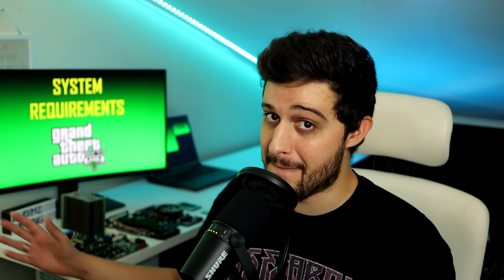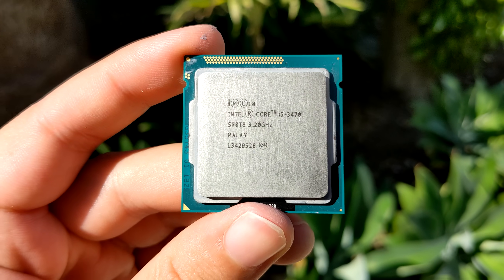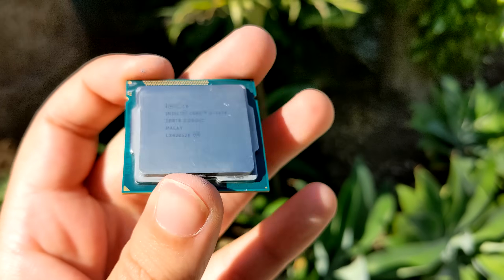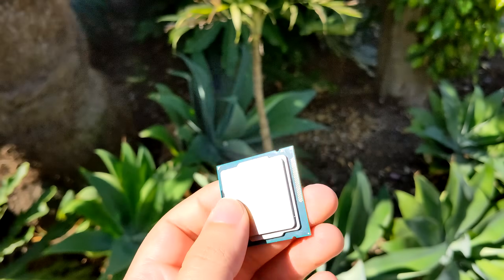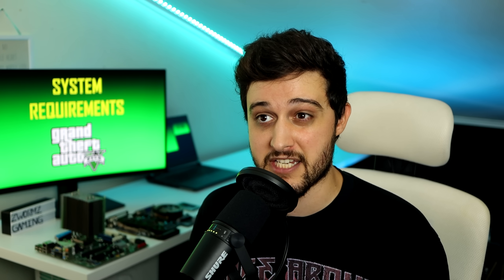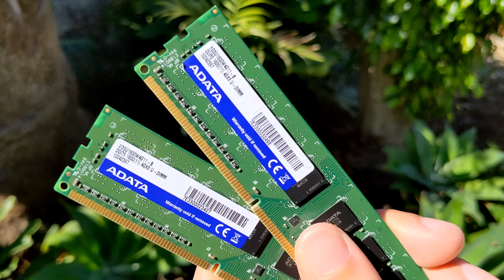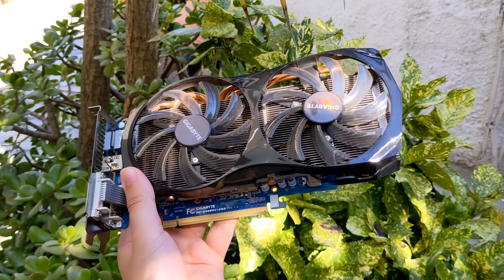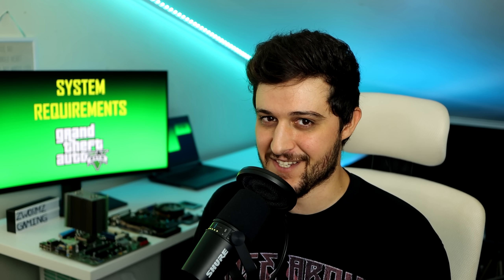Let's take a look at the recommended specs now. The recommended CPU is an Intel Core i5-3470, which I just bought for 12 euros for this video. It's a quad-core with 4 threads, just like the Core 2 Quad, but much faster. It's from the Ivy Bridge architecture, released in 2012, and it's really adequate for GTA 5 since the game doesn't really utilize more than 4 cores and 4 threads efficiently. Then we've got 8 gigabytes of RAM running in dual channel at 1600 MHz, and for the GPU, the NVIDIA GeForce GTX 660 2 gigabyte model, also from 2012.